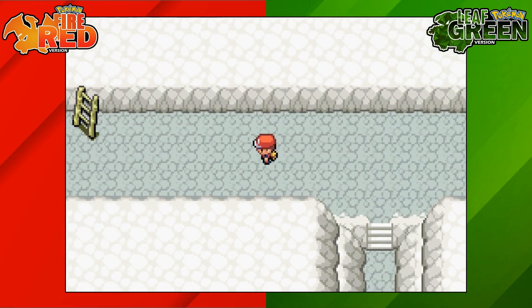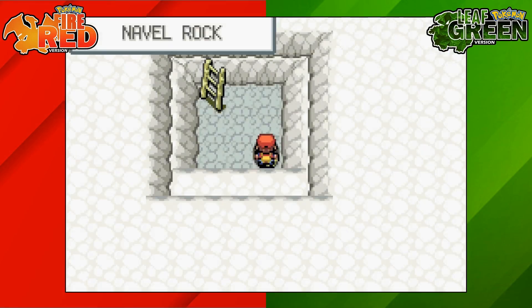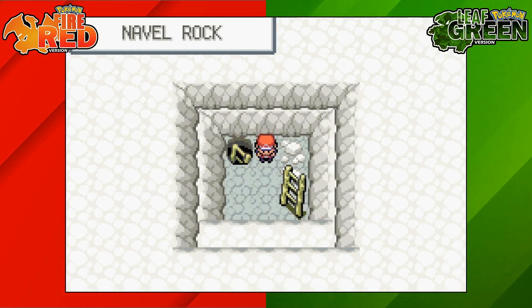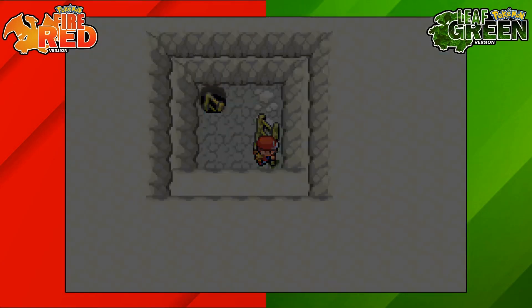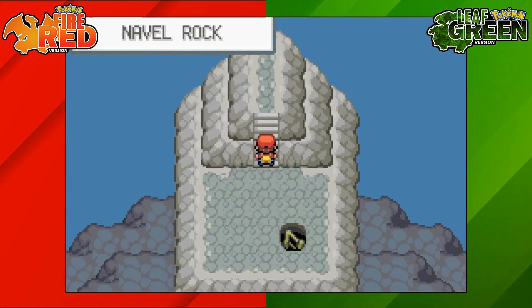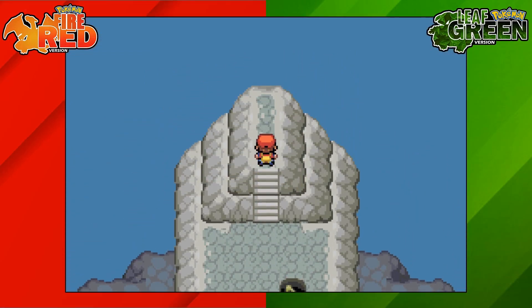Once we get to the top, go towards the left and go up the ladder. There are a few ladders we need to go up, so go up all these different ladders. Once you reach the top you can save the game here if you want, especially if you're shiny hunting.